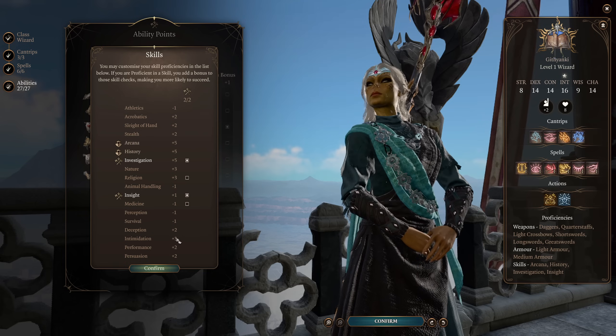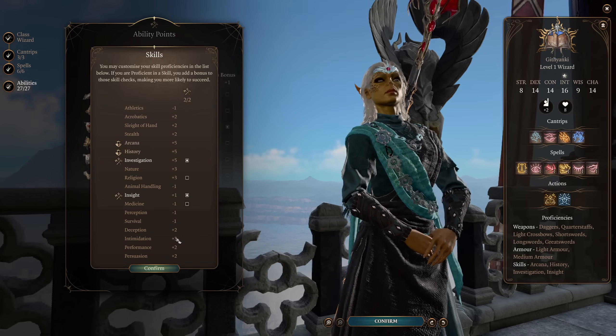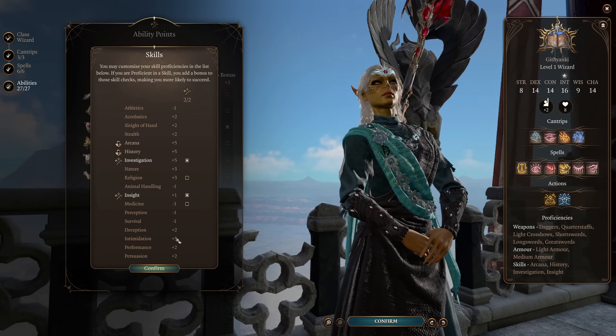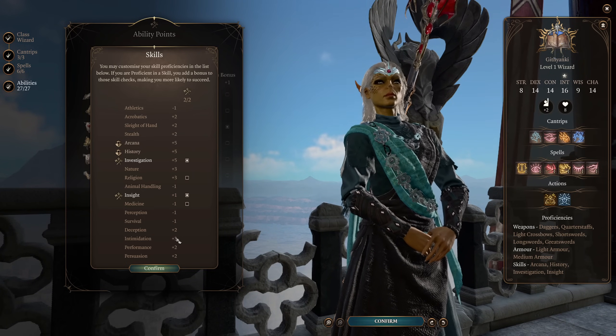Next up, for our skill proficiencies, I've gone with the Sage background because it just kind of felt right to me. But something like Entertainer or Charlatan, if you want to go down that more goofy and showmanship route — because guess what, we're taking Bard levels in a minute — you can go down that route as well.